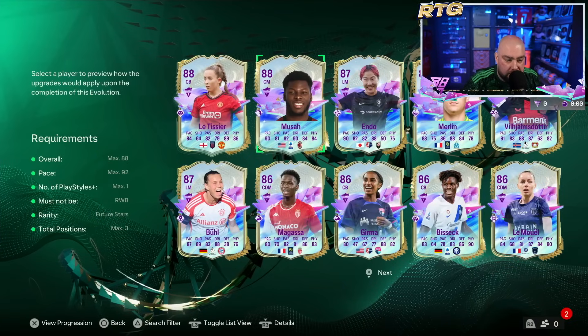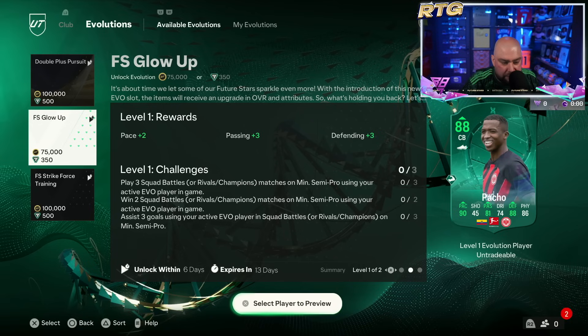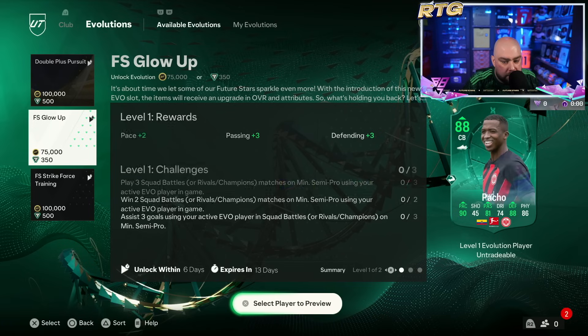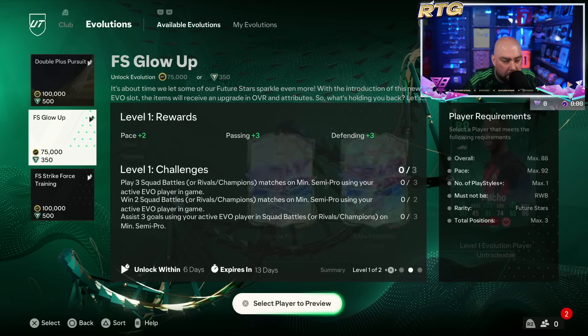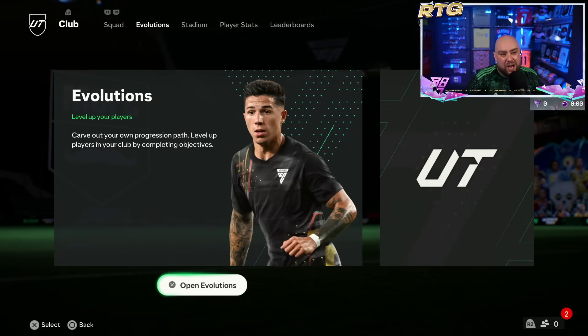Maybe you guys can let me know in the comments whether we do Musa. What are the requirements? You can see — play three squad battles, assist three goals. So the upgrades are pretty easy as well. Maybe we go about it — he was a box-to-box. Saur's there as well. Not sure, torn.